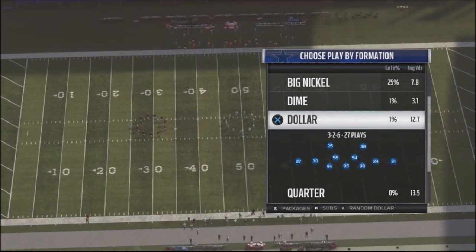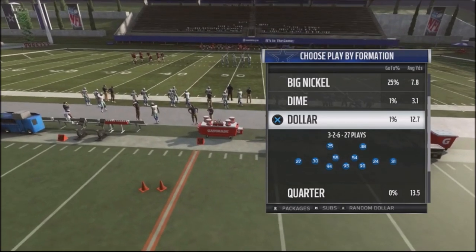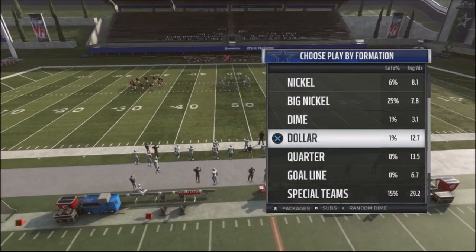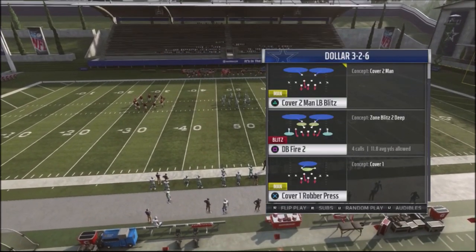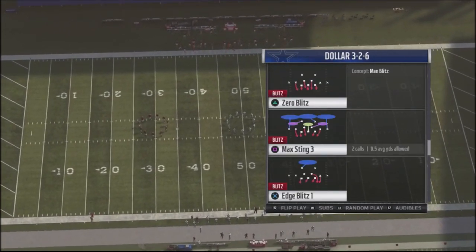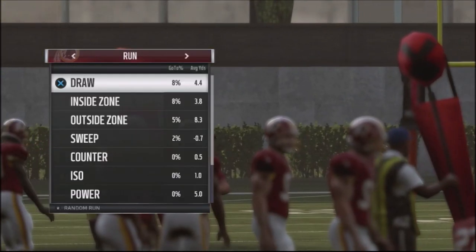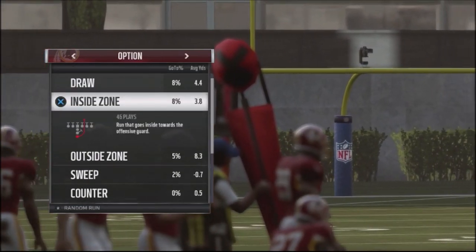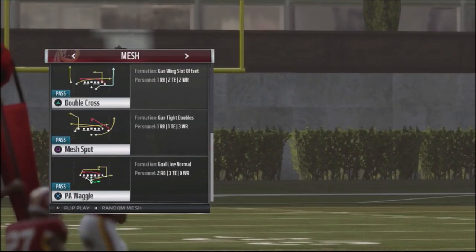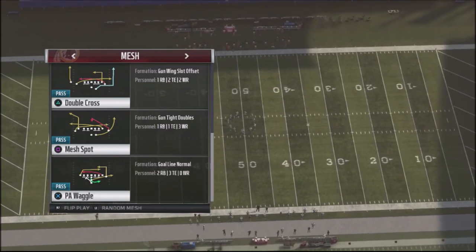I wanted to get this to you guys as quickly as possible to give you a competitive edge. Let me know in your comments how this might benefit you. You can access this in the dime or the dollar — I'll show you the dollar since it's the more common defense. We're going to look at zone coverages, specifically the DB Fire 2 blitz, and run it against Mesh — let's go ahead and look at the Double Cross.